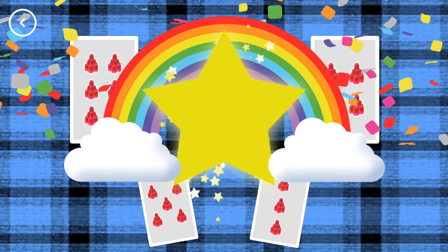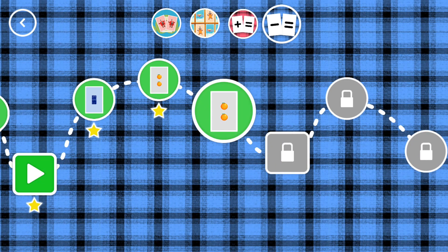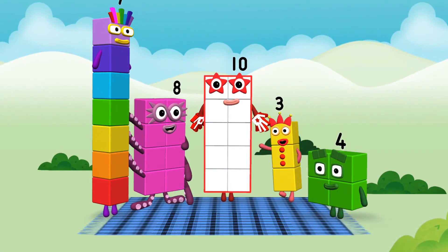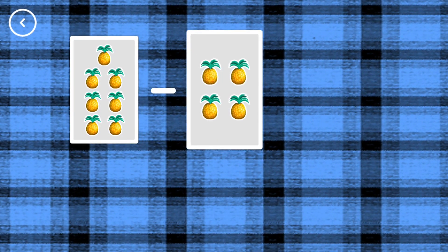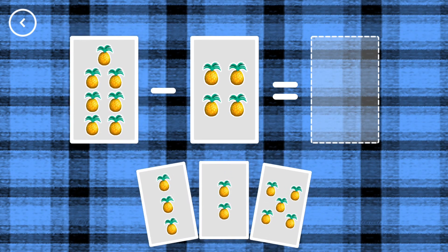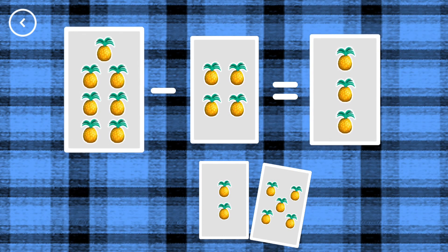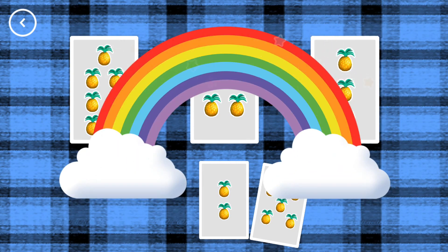Woohoo! You've earned a star! A new level has unlocked! Octoblock! Woohoo! If you start with this many and take away this many, how many are left? 3, 7, minus 4, equals 3! That's the correct answer!